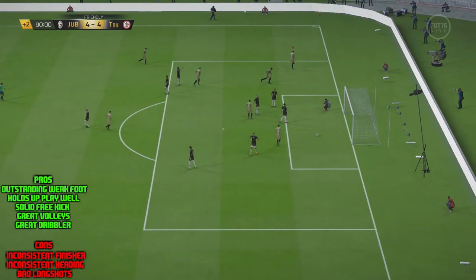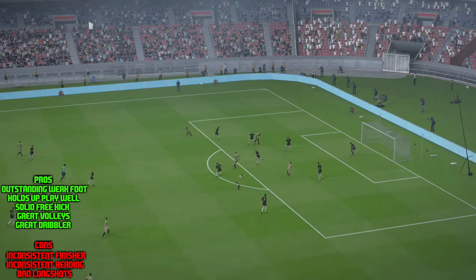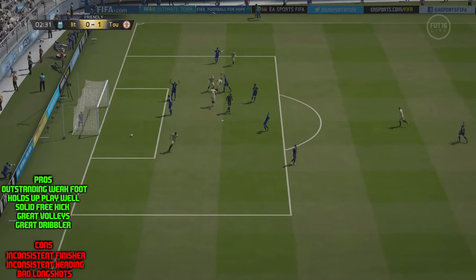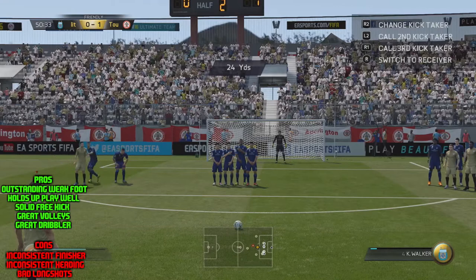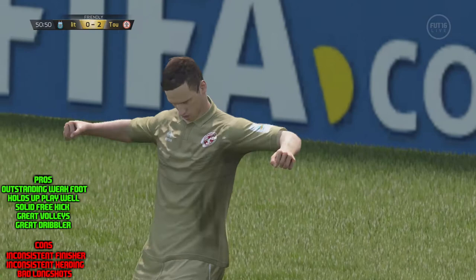Another pro I noticed was that his ball distribution skills were fairly good — a little bit better than the average striker. He'd be able to get it to the wingers or a midfielder making a run, and he could hold up play fairly well. Also, even though he's 6'4", he was actually able to move around defenders fairly well — he seemed fairly agile even though his agility is in the 60s and his balance is in the 50s. If he's moving forward or to a side, he will get past someone.